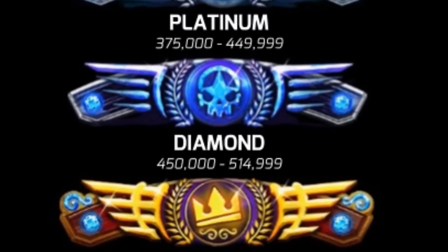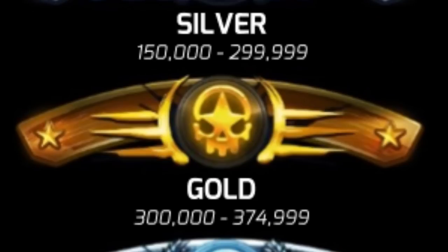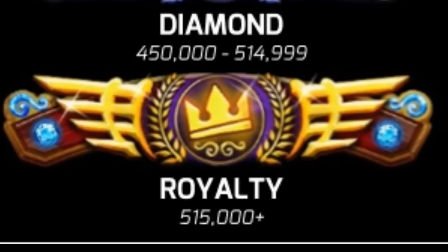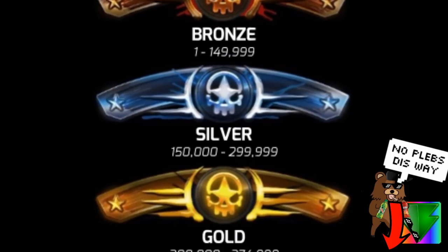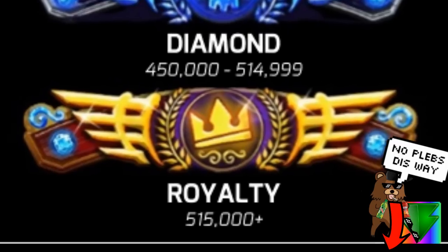Within the game currently there are six different tiers. They range from bronze to silver, gold, platinum, diamond, and finally the best of the best: royalty. Here you can see how the different tiers scale going from bronze tier all the way up to the royalty tier.